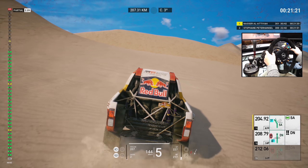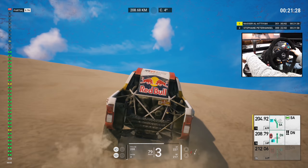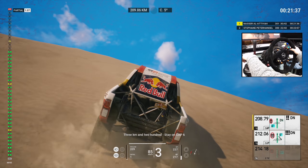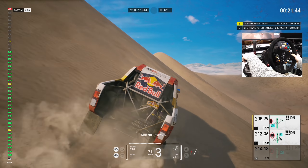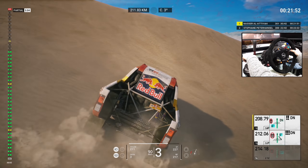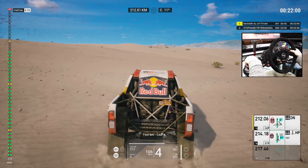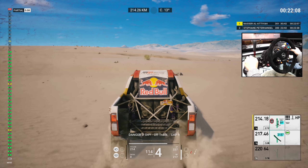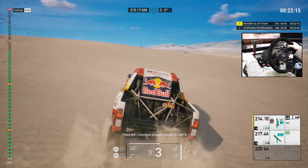Two Ks, towards dunes. Five hundred, dunes, danger two. Continue straight ahead, danger two, dunes, cap 6. Three Ks and 200, stay on cap 6. One K, forward. Five hundred, dunes, danger three. Danger three, downhill dunes, go straight ahead on cap 6. Two Ks, cap 6. Five hundred, danger three, dip, danger three, dip, off track, cap 9. Three Ks, continue straight ahead on cap 9.